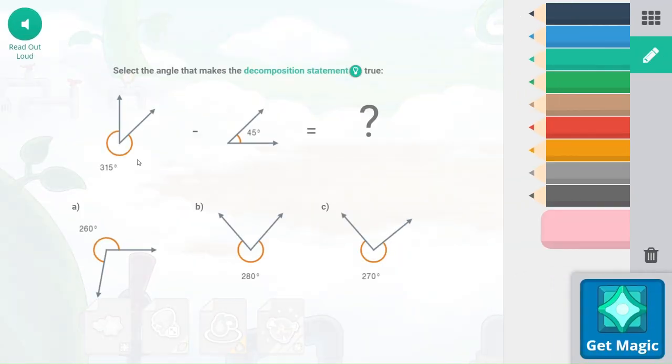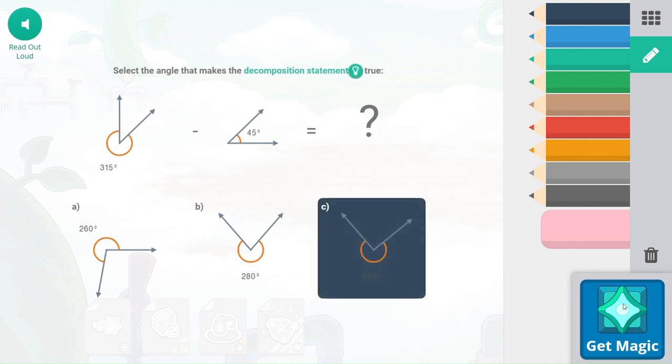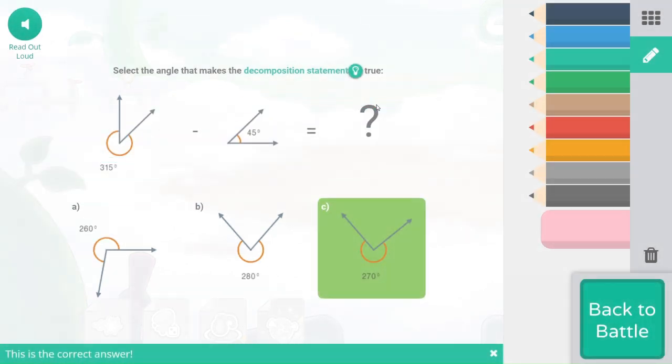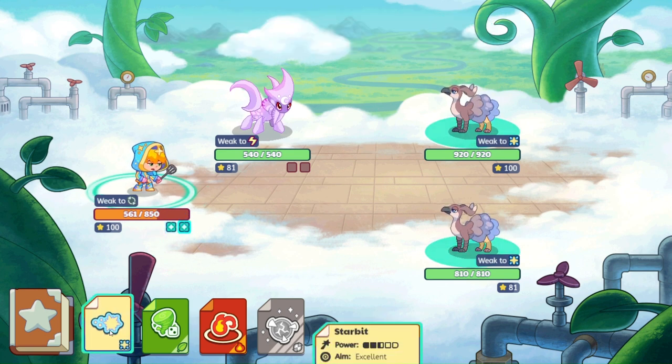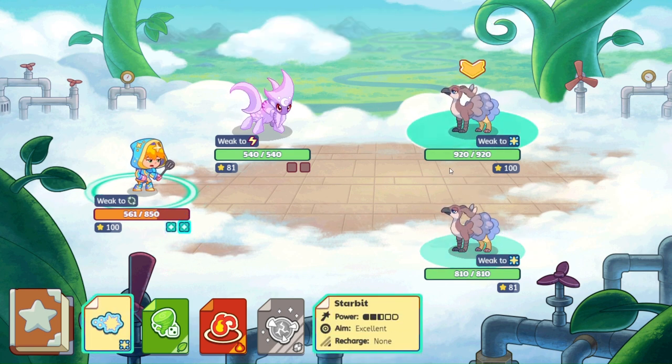And so 315 minus 45 — that is going to be a lot of stuff. That's going to be 270. Let's go ahead, and I don't know which one's going to be stronger. Let's take care of that guy first.